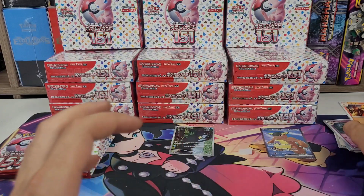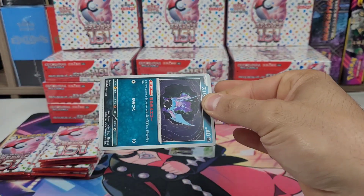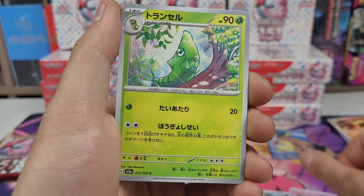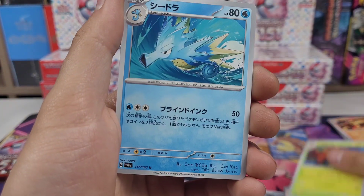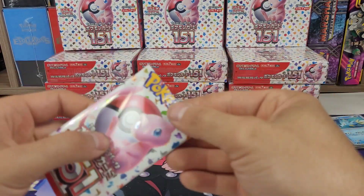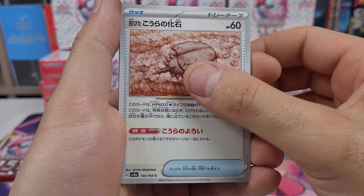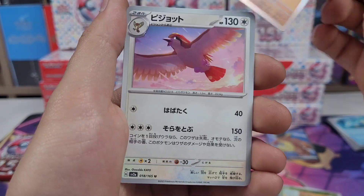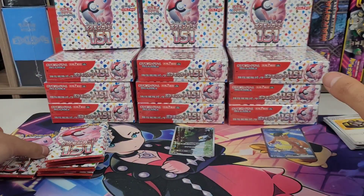Coincidentally there are 12 boxes right there. Little Poliwag, Victreebel, Clefable, Charmeleon. I don't know how much more I'm going to open — I need to keep at least 10 sealed. One of them I'm probably going to open and add to the daily openings for Instagram and TikTok, likely just going to weigh out the 15 heavy packs. Caterpie, Dome Fossil, Doduo, Oddish, Marowak, Pidgeot — there's a belt card.